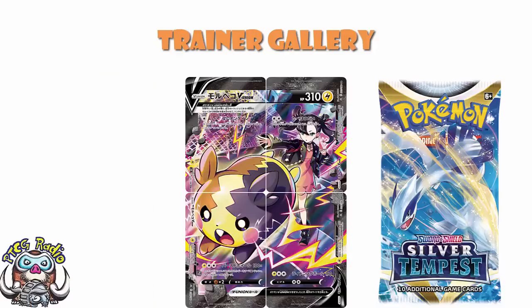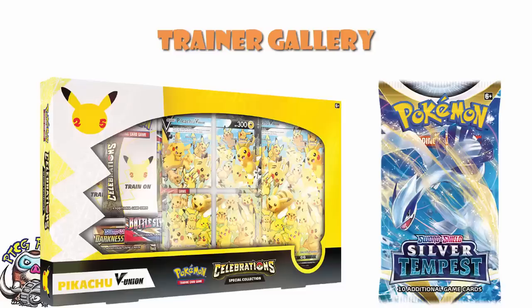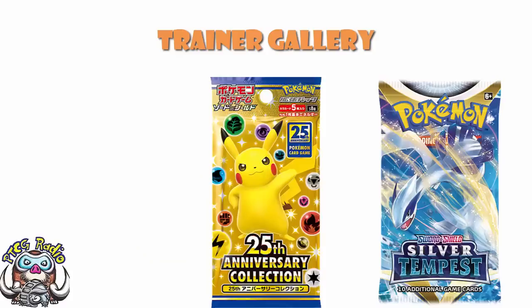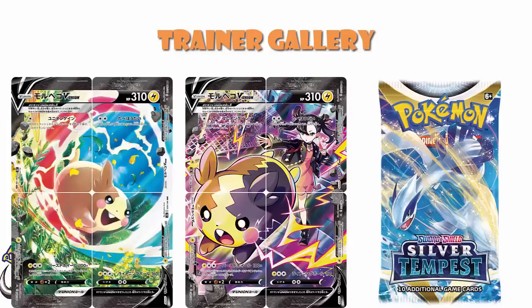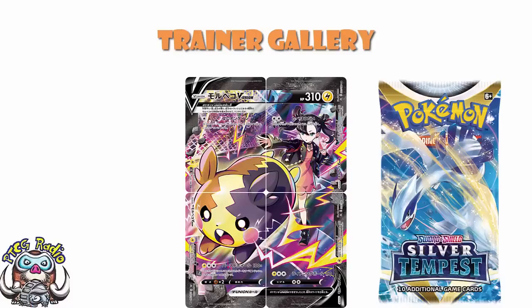Four of the cards from VMAX Climax were actually the four cards that made up the character super rare of Morpeco. Now in Japan, they don't mind putting V-Unions into packs. But over in Japan it was just in packs of the 25th anniversary set. Morpeco — the regular and the character super rare — were both just in packs of VMAX Climax. That is not the way we have ever done it in the US, Europe, etc. So do not expect to get Morpeco V-Union character super rare in Silver Tempest.